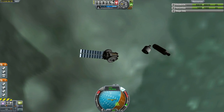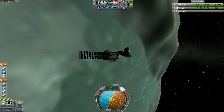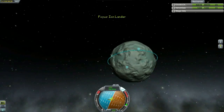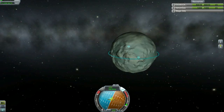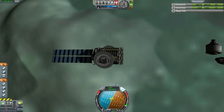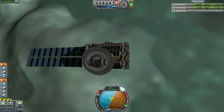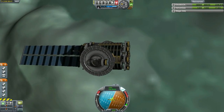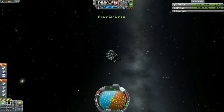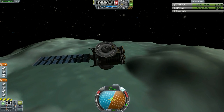Now the trick to ion landers is that when you park yourself in orbit around a celestial body, you want to bring yourself to the lowest orbit possible. Ion engines run out of gas really fast and you can't afford to lose all your battery power - which is what I mean by fuel, of course. You can't afford to run out of fuel when you are say 5,000 meters above the surface. In this case, I parked my orbit at about 8 kilometers, and we begin our gradual descent.